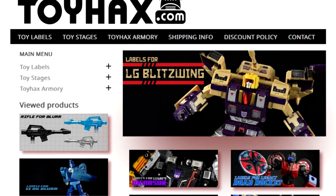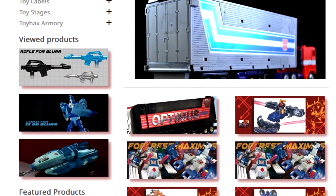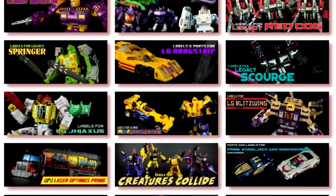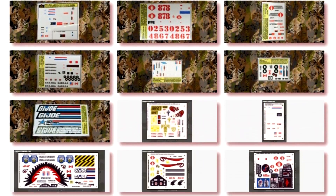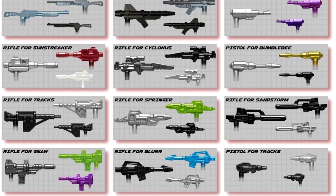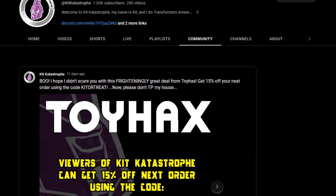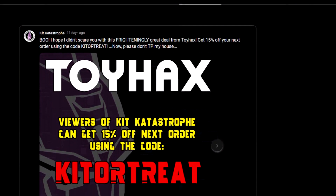This video is brought to you by the generous people at ToyHacks.com. ToyHacks.com is your one-stop shop for upgrade sets for your Transformers collection, from your oldest pieces to the most recent releases. They also make upgrade sets for G.I. Joe, figure display backgrounds, and customizable weapons through the Toy Hacks Armory. Viewers of this channel can get 15% off their next order using the promo code ONSCREEN NOW, or if you are watching at some point in the future, you can check the Community tab on my YouTube channel. Thanks again to ToyHacks.com.